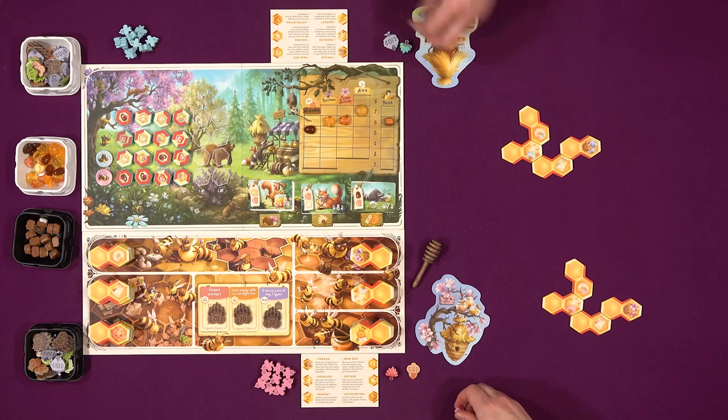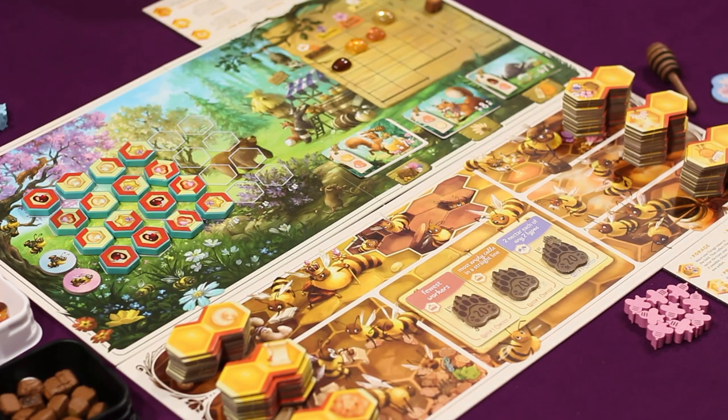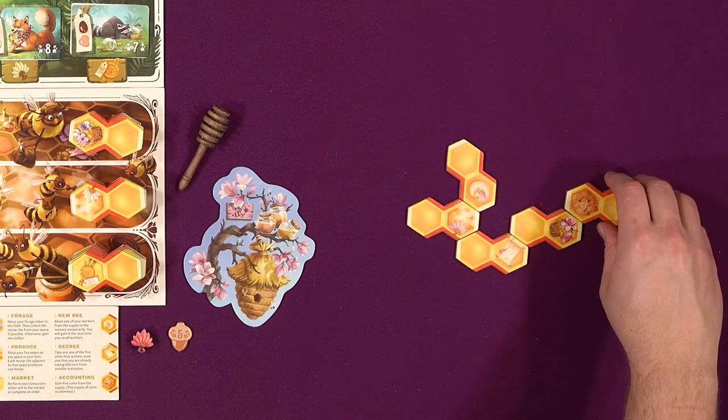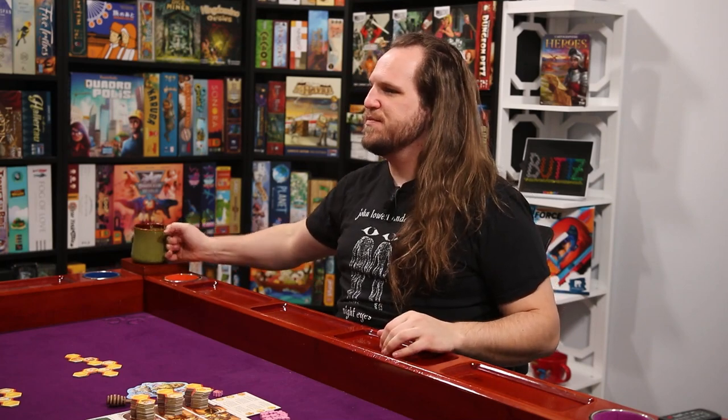I'm not entirely sure what to do here. Let's go here - I'm just gonna get five bucks straight up. So once you complete a cell, Nick will activate anything that's around those cells. It's a very cool action selection system. Yeah, it's very cool.